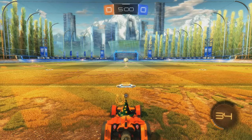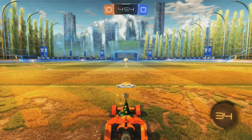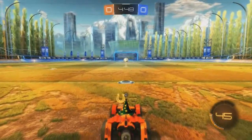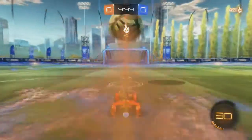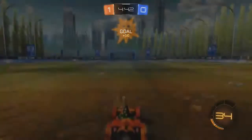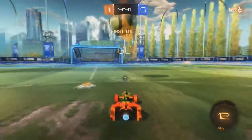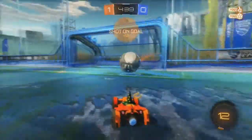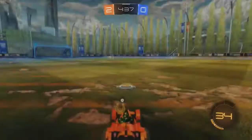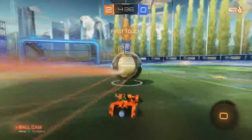For the last tip — I should have probably done this first — it's how to score every single time from kickoff, assuming the opponents aren't really doing anything. If you're in the middle, all you want to do is sprint forward and then let go at the last second. The ball will go pretty high in the air, so you want to time when you let go. If you're in this side area, it's pretty much the same thing.